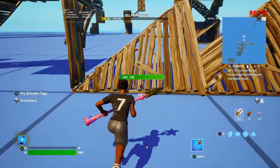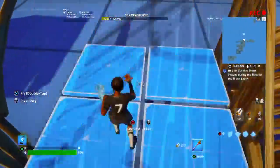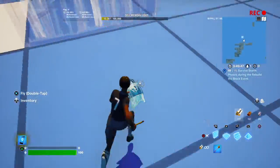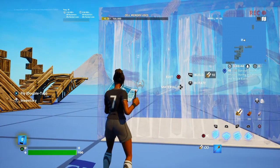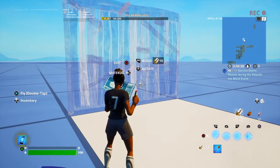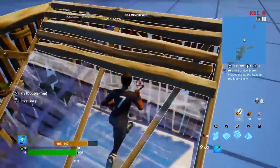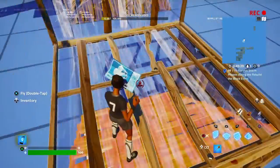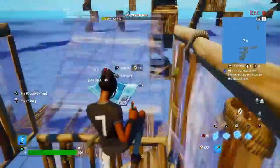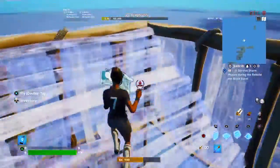Look at my sensitivity — see how good I am. Now we get into the editing. If you're just starting out, I'm gonna do some 90s. First you place a wall, then another wall like this, then you place a floor, jump, place a cone, and do the same thing — but way faster. I forgot how to do 90s because I've been playing zero build all the time, but I'll get the hang of it.